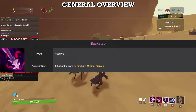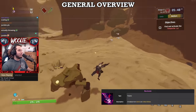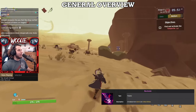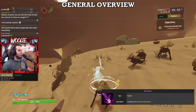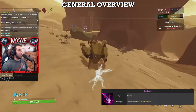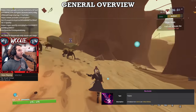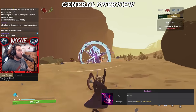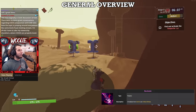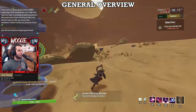Bandit's passive, Backstab, grants him guaranteed crits when hitting a target from behind. Backstab crits are not separate from regular ones — you won't deal 4 times damage from a backstab with 10 Crit Glasses. The 'from behind' qualifier is mostly self-explanatory, but it can get confusing with enemies like Vagrants or Brass Contraptions. If you don't know where an enemy's behind is, note their orientation when they are attacking you — that's always going to be their front. I'll give more details on how to consistently backstab in the gameplay tips section.